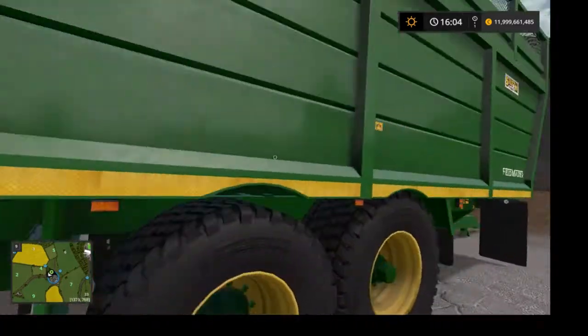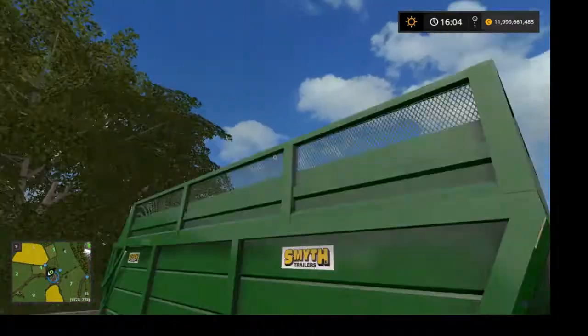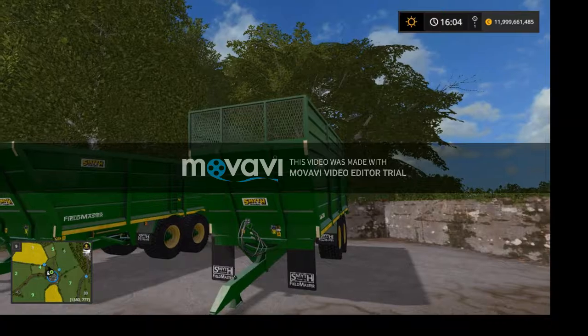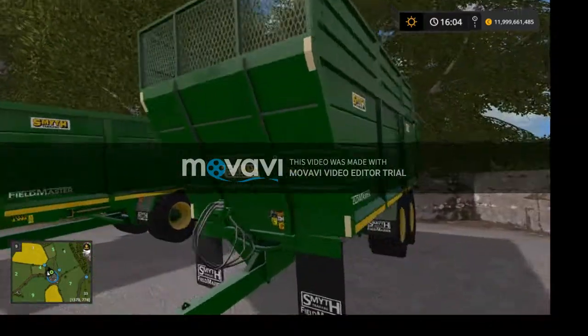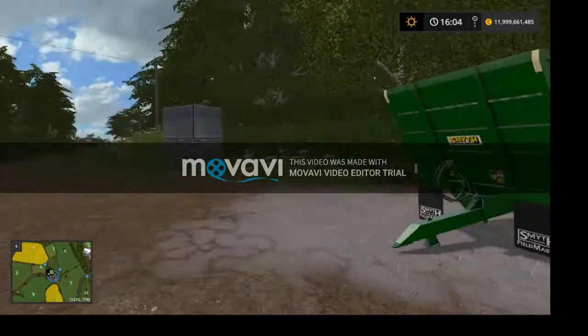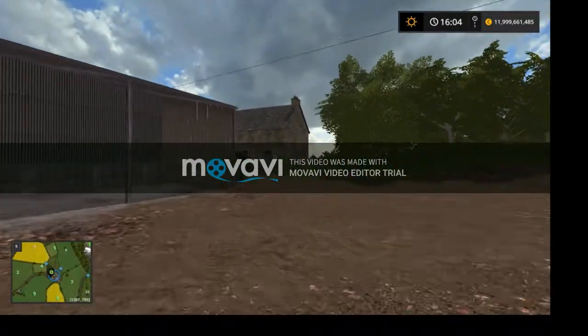Let's move on to this one. This one is primarily used for silage — it has a large top for forage harvesters, so it's all good to go into the top. This one is basically the same as the other one.